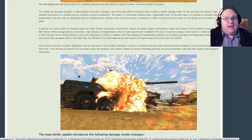On the one hand, the impact of high explosive ammunition is a complex process consisting of several components: the impact of a shockwave, blasting action, and fragmentation flow. On the other hand, it is necessary to simulate these components in real time, with an insignificant load on computing power, because at the same time dozens of explosions of different power from 20mm shells to 5-ton bombs can be created in the game. In general, the current system for modeling explosions in War Thunder meets these requirements. However, for greater realism, we decided to modify and improve it.